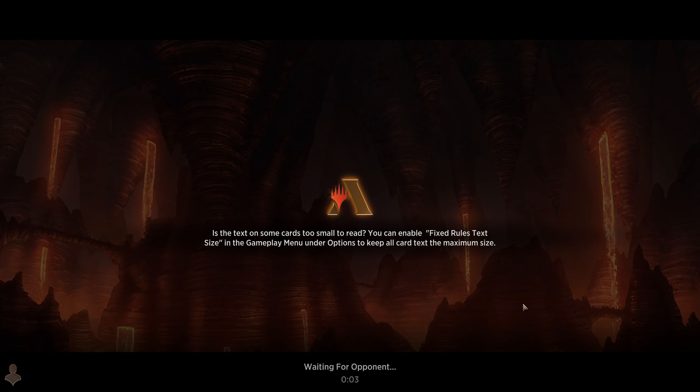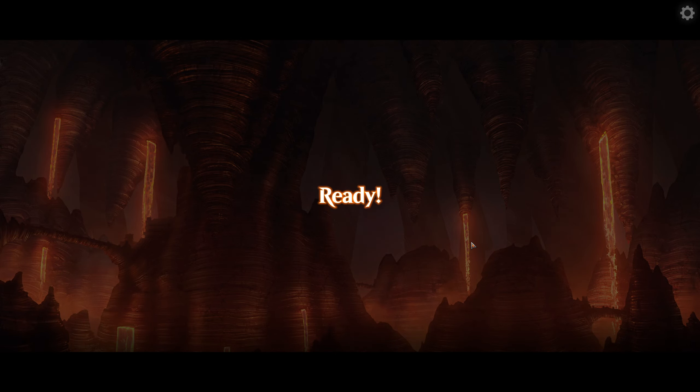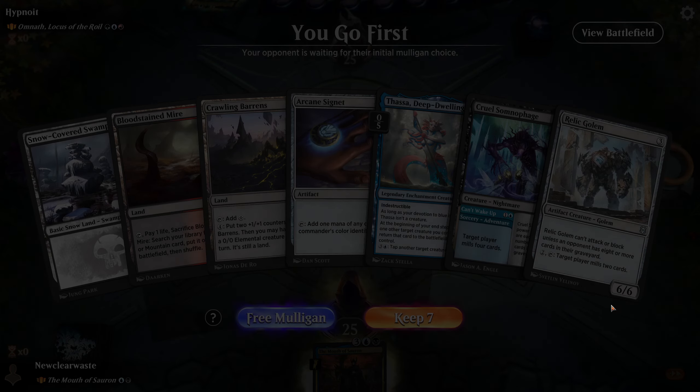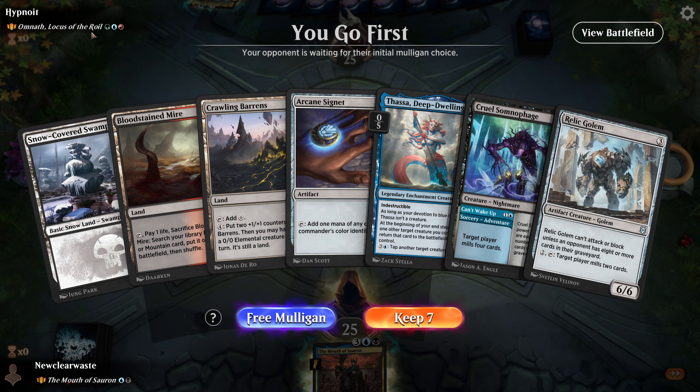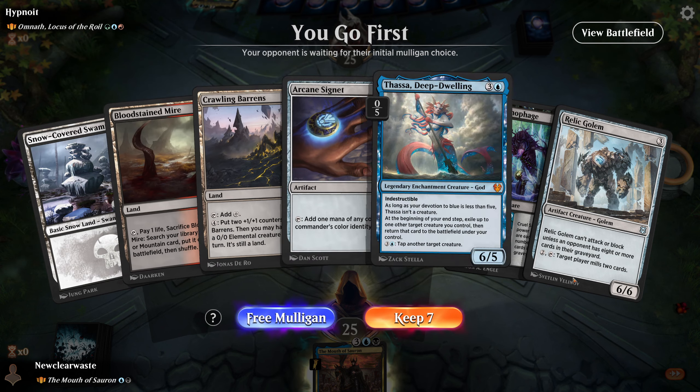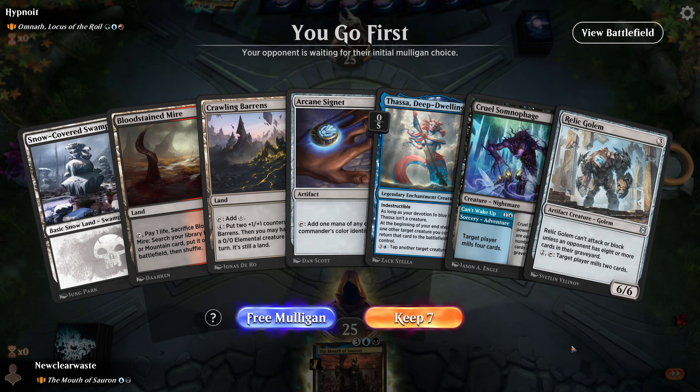Yeah, this deck dunks on Enchantment Tribal obviously. Game 2: Omnath — the Elemental Omnath. There are so many Omnaths I can't remember. Enters the battlefield to deal damage to any target equal to the number of Elementals you control, then Landfall: if they have eight or more lands, they draw a card and put a +1/+1 counter on an Elemental they control. Elemental Tribal with the added benefit of card draw. I don't think Temur has a way of dealing with indestructible enchantments.